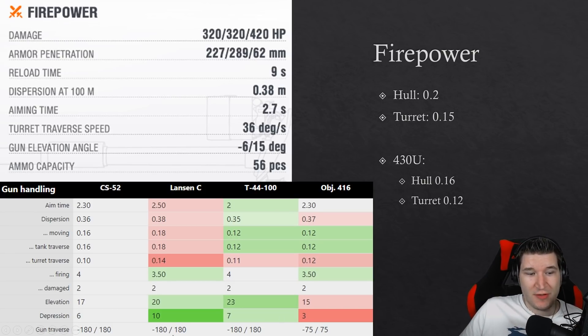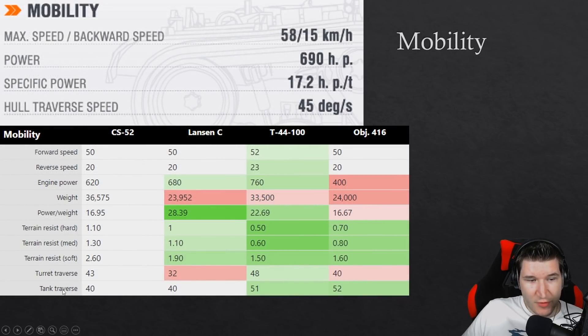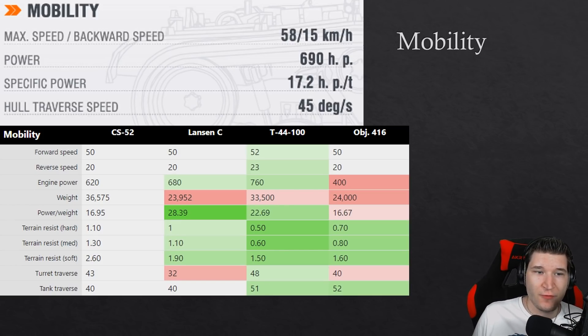36 degrees per second turret traverse — it's the slowest of the bunch except for the Lansen C, which has a slight edge over it. Minus 6 degrees gun depression: you can work with that, it's obviously not great but much better than the minus 3 of the Object 416, though not as good as the minus 7 of the CS-52 LIS or the T44-100. It has 58 kph top speed and 15 kph reverse speed — not bad. I would have wished for maybe 3 kph more reverse speed.